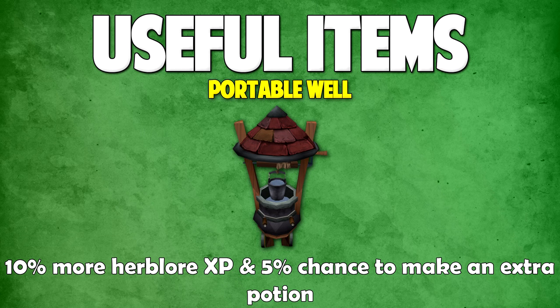This is the Portable Well — if you use this you'll gain 10% more Herblore XP and a 5% chance to make an extra potion. Now you don't have to actually buy portable wells yourself. You can go to the friends chat 'Portables' and ask where the portable well is and they'll tell you where there's one free to use. However if you're feeling generous, feel free to supply your own portable wells.